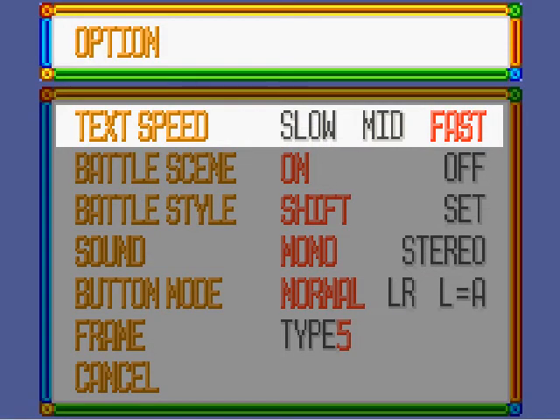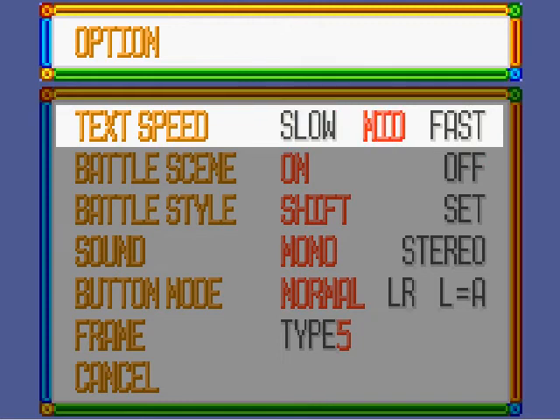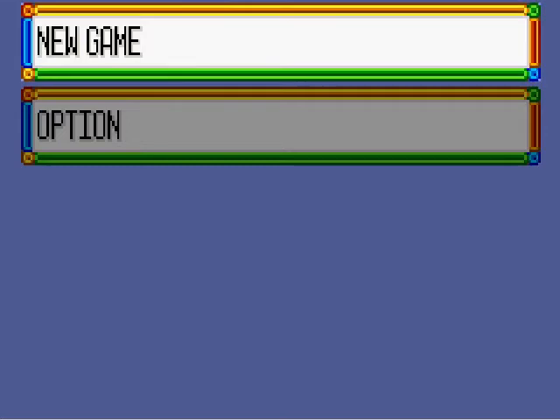Let me look at my options here. Do I have the text speed set to fast? Yes I do. What puts text speed to slow or medium anyway? I'm already starting to lose my mind, so let's just go into a new game here. So yeah, everything is different — all the trainers are different.